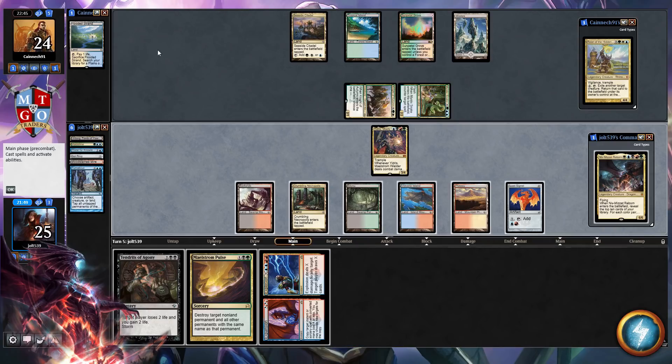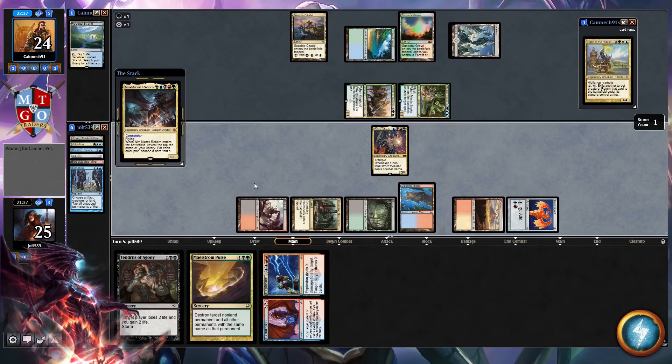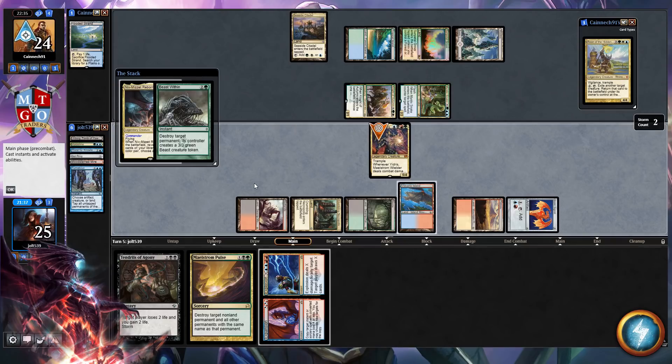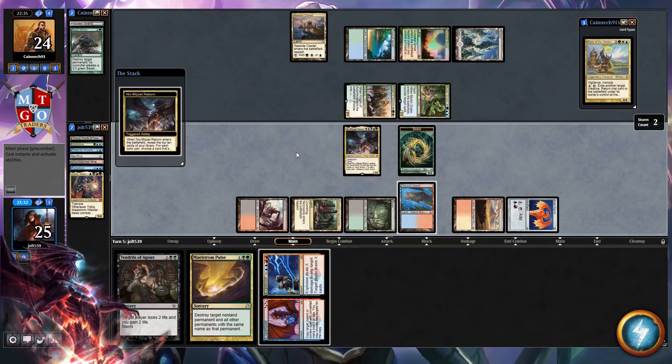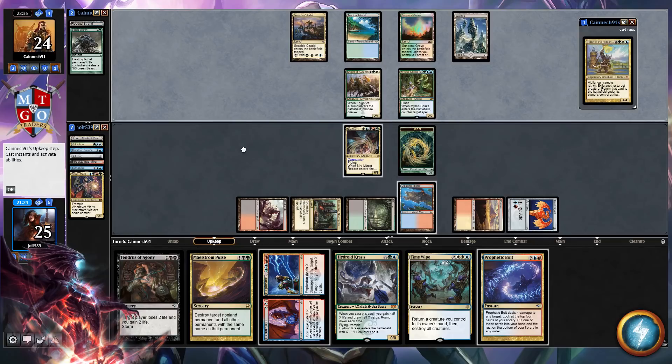Let's go Plateau. We might hit another counterspell from our opponent, but I really do like tapping out right now trying to get Niv-Mizzet to stick. Let's go Niv-Mizzet. We're going to try to get Niv-Mizzet to enter the battlefield. The other cool thing about playing Storm with Niv-Mizzet is that when you finally find Thousand Year Storm, you really need to refuel your hand with a bunch of spells to cast. They're going to go Beast Within on Yidris — that's okay. So we go Niv-Mizzet, and we've got Hydroid Krasis, Time Wipe, and Prophetic Bolt. No land drop, so we'll just pass the turn.